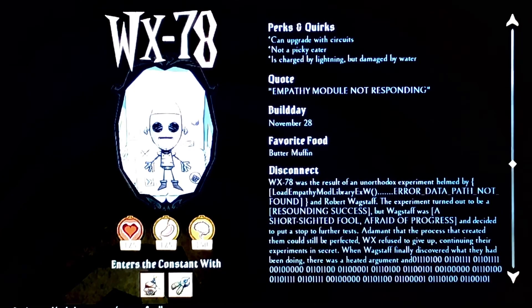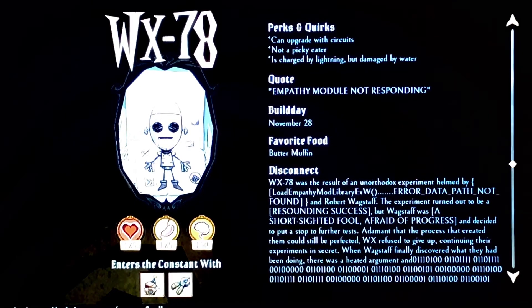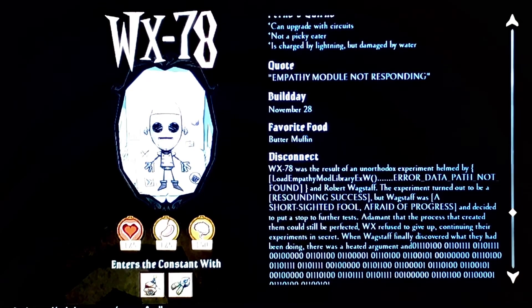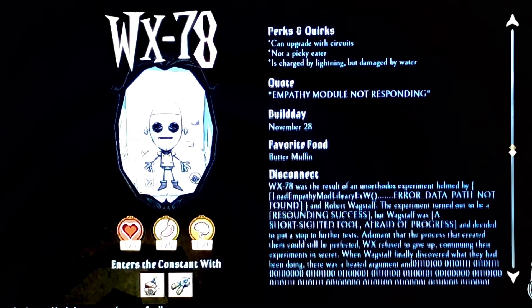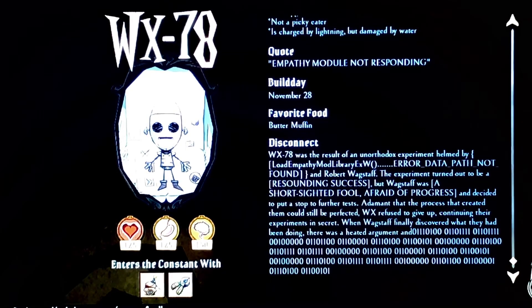Going into his story, basically WX-78 wasn't always a robot — he was actually a person. Upon him and Wagstaff, the character the player finds in the quest to beat Celestial Champion, they find out about this Wagstaff character. He doesn't talk about WX-78 in front of the player, however if you look at WX-78's animated short, you can obviously see that it's him. Basically, WX-78 was a person who got experimented on, and now he's a robot and really mad at Wagstaff and just about everything.